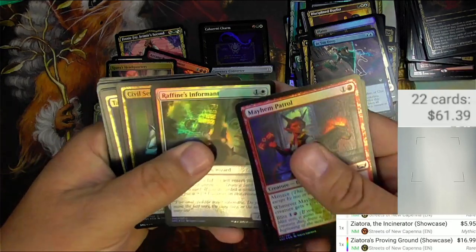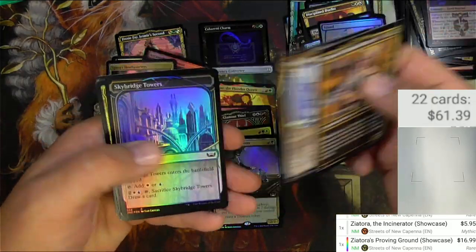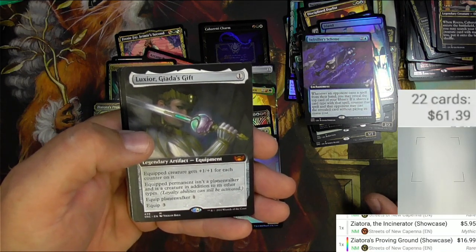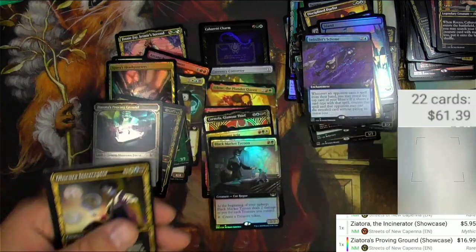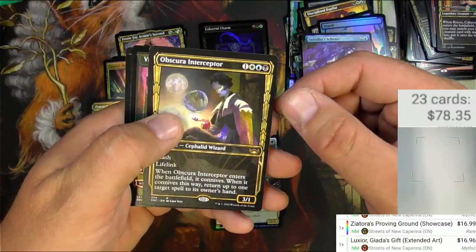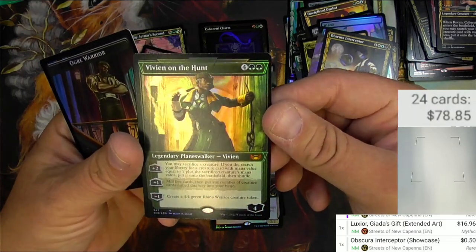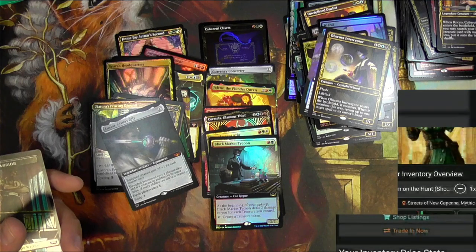Indulgence, nice Island, Rocco, Towers, Interceptor, Swindler's Scheme. Luxior, Giada's Gift — legendary artifact for one, and you can equip it to a Planeswalker to make your Planeswalker into a creature. That seems decent. Extended Art non-foil: $16.96 — getting somewhere. Obscure Interceptor and a Vivian on the Hunt — the Interceptor just a little bit. Showcase Vivian foil: $11.97.